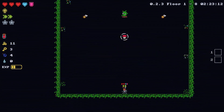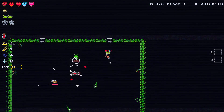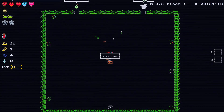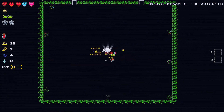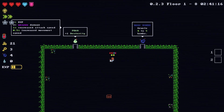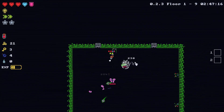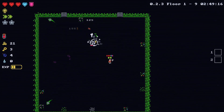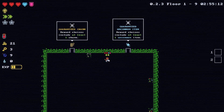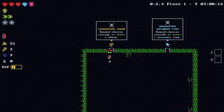I've only got ten gold, I'll go for some basic loot. And we got just some gold. Many Bombs or Dexterity — come on, start giving me some Strength, man. Guaranteed Uncommon Item or Guaranteed Charm — I guess I'll go for Charm.